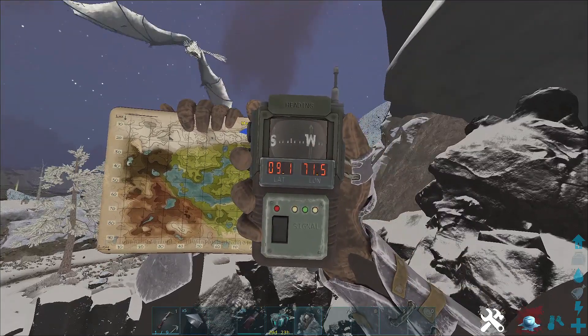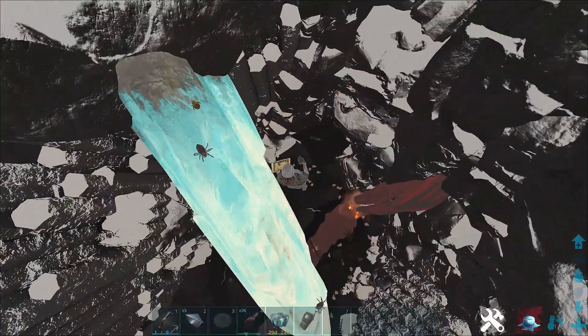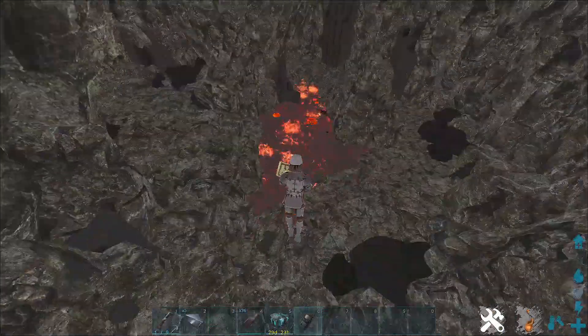In this video I'll be showing you how you can mesh outside the border on Valgara. To start, you need to come to around 9.1 to 71.5 inside the wyvern trench.